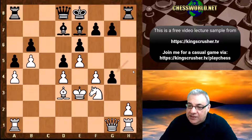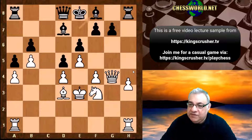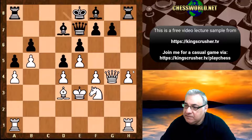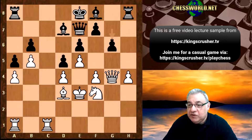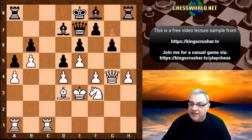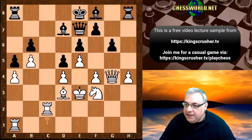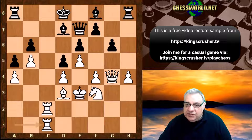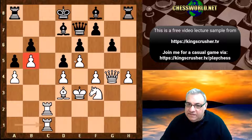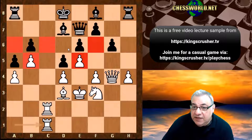We now have g4 — it looks like playing for the thematic f5 potentially. But with the King on e3, isn't there things like Bg5 check? White would have to be careful. We have h5, Queen g1, hxg, Queen takes g4, Bf8 and now h4, Queen e7, Rhc1, g6. So the f5 plan seems to have gone completely out of the window — it's not possible and the King's in the wrong place for f5.